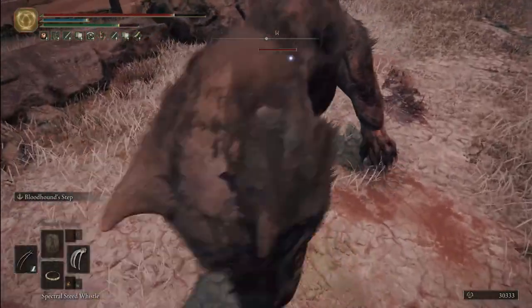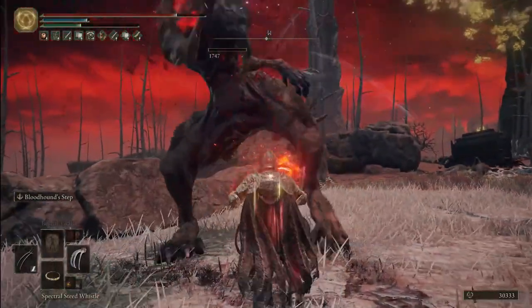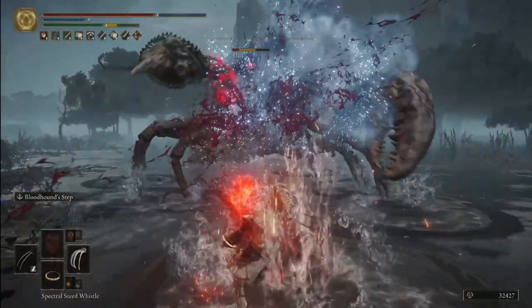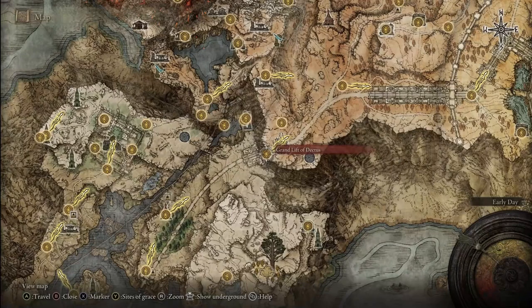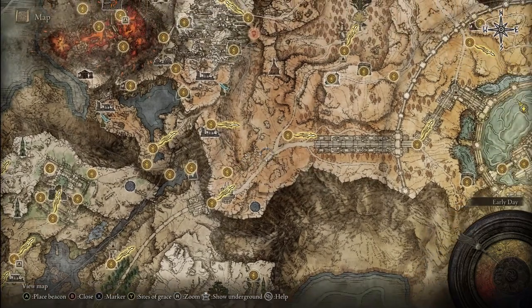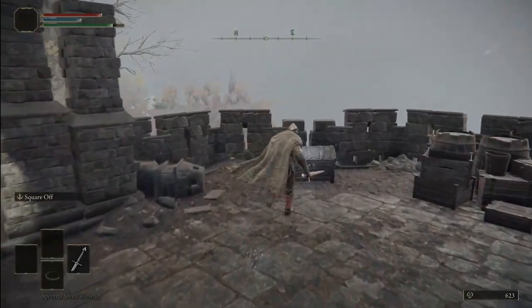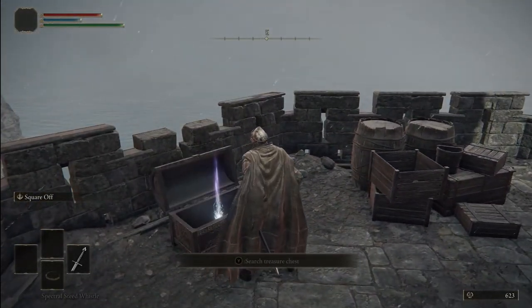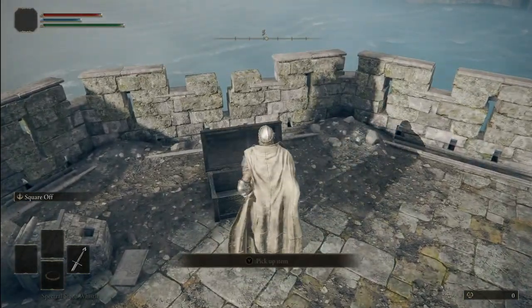Now that we know the best claws let's talk about how to actually get them early on. The good thing is both Raptor Talon and Bloodhound Claws can be acquired pretty much in the same region: the Altus Plateau. As usual you'll have to go to the Grand Lift of Dectus to actually access the region, something that is pretty easy to do even in the early game. To get there you'll need both halves of the Dectus Medallion.